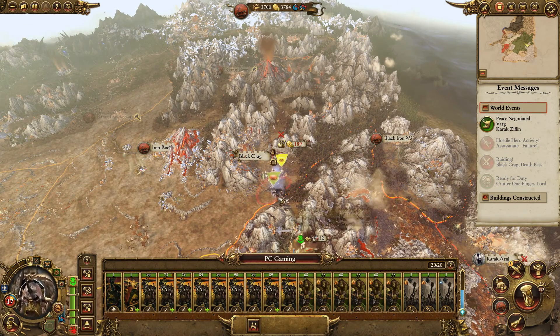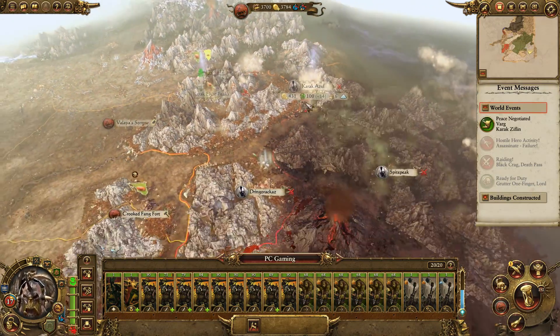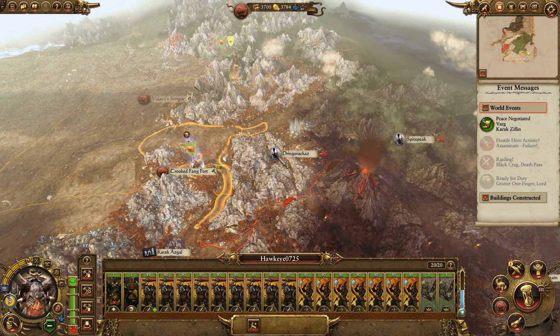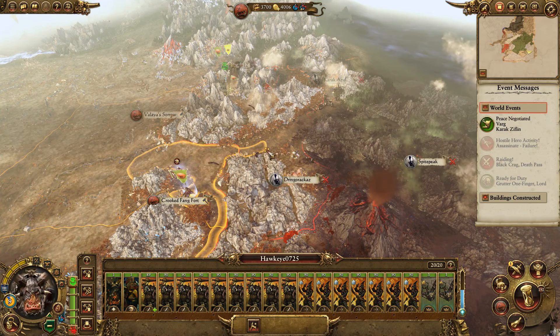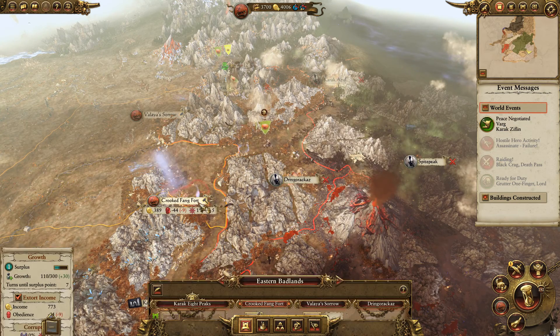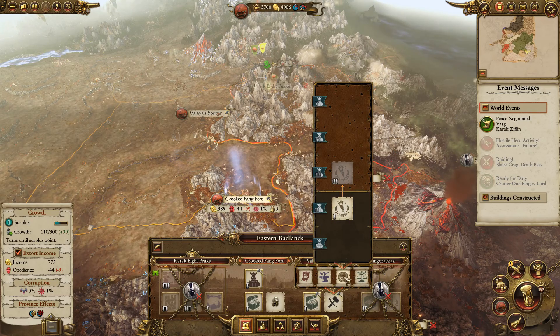He can jump through now — that's going to help Black Crag, of course. Can the other unit jump through? No, it's not going to make any difference. How is Faying going? Minus nine public order. I need to get the public order building up and running.